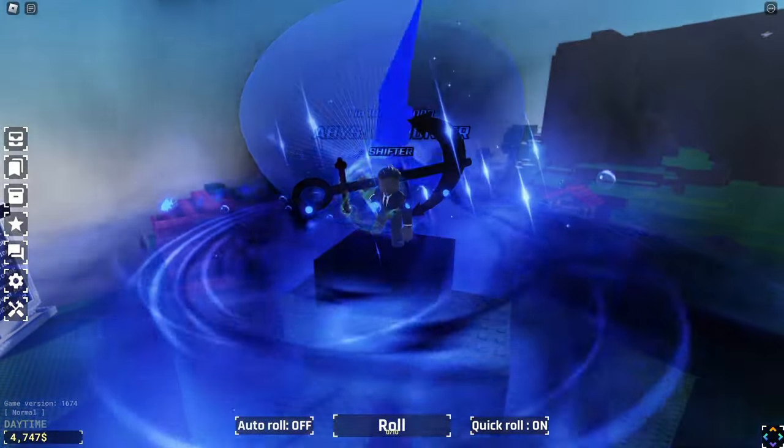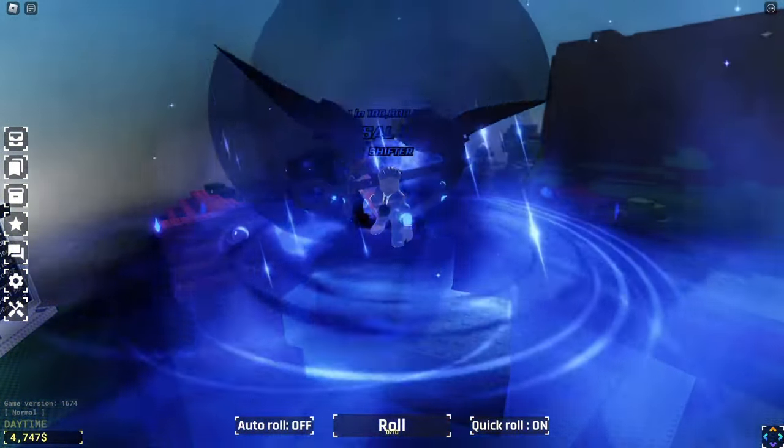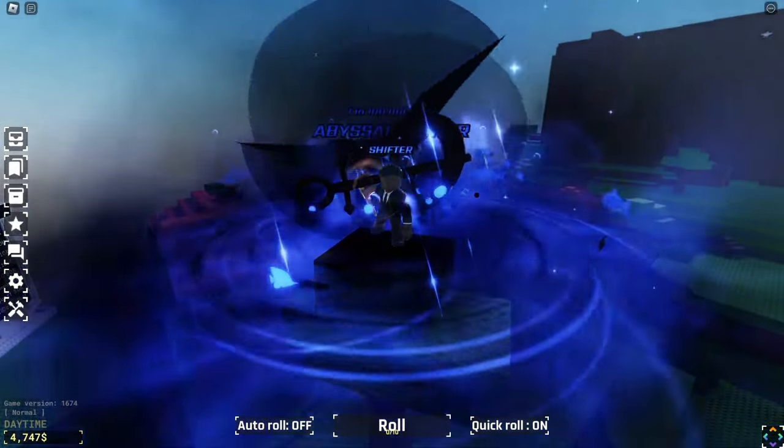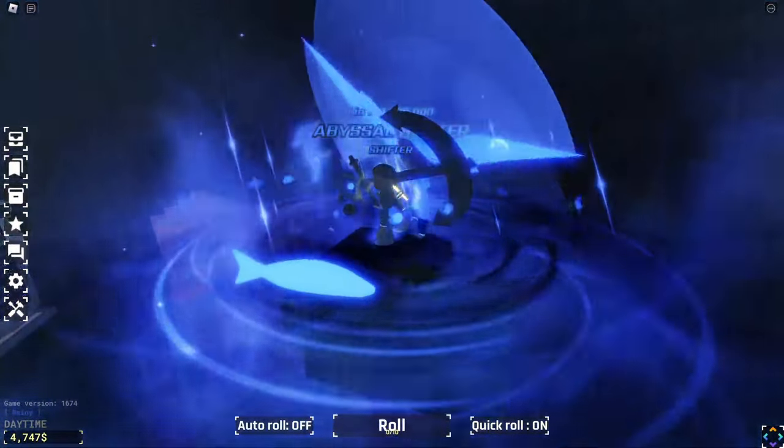With a breakthrough of 1 in 1 billion, you won't be seeing Abyssal Hunter a lot. Abyssal has to be the one with the most work put into the game. The water theme was perfected with this aura, with a special walk-in animation and 3 special abilities including Shifter, which increases your walk speed and changes your animation.